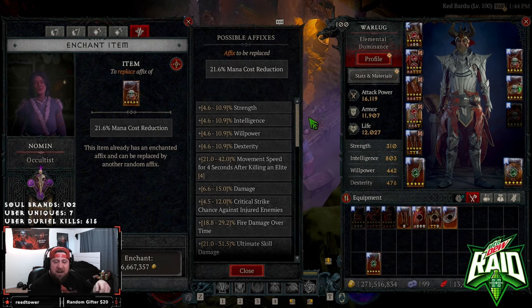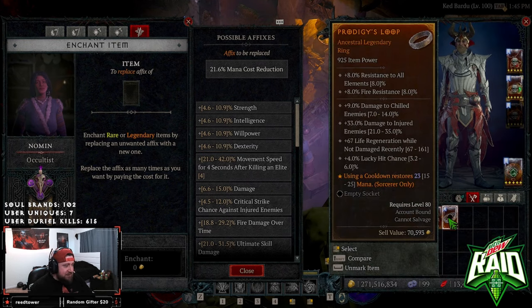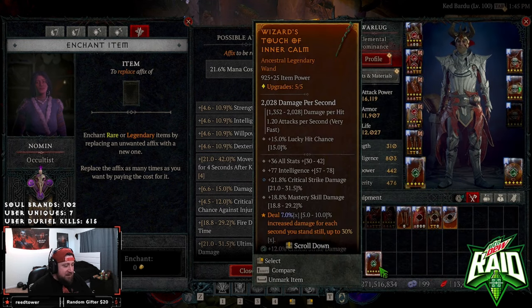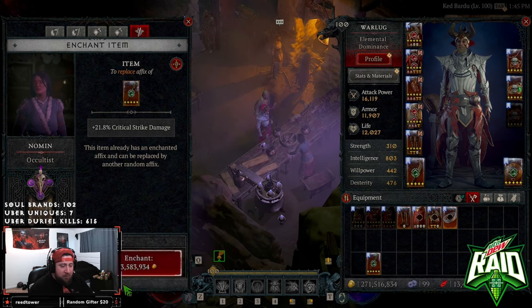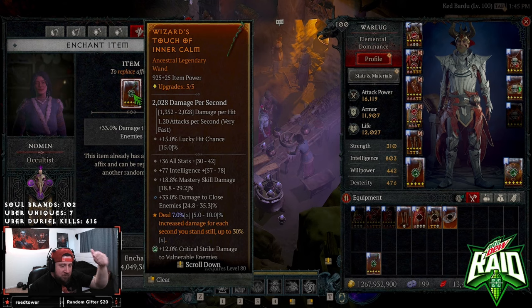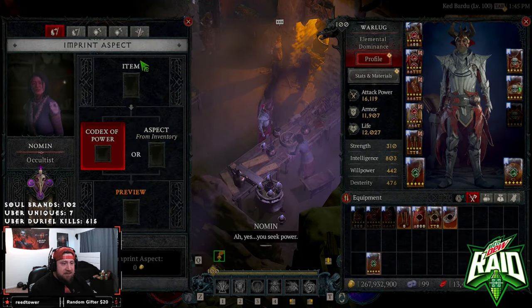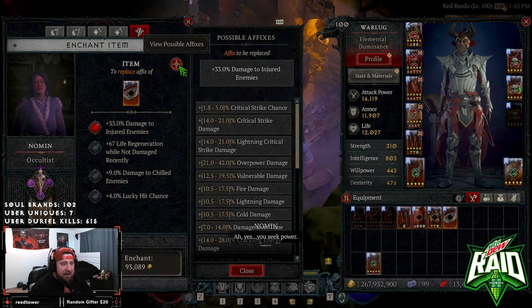I'm just wasting money and resources like crazy - that is just nuts. We're going to do a couple more rolls to see if we can get this damage to close enemies. Perfect - on the next roll, streamer luck engaged! So yeah guys, that's the new occultist enchanting and seeing possible affixes. It's great that it's in the game. Like, comment, subscribe, and as always, stay gaming - I'll see you in the next one!